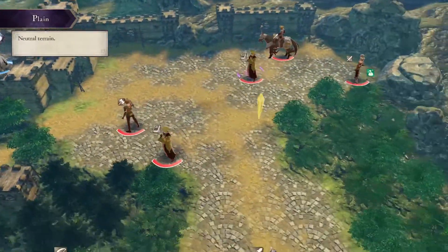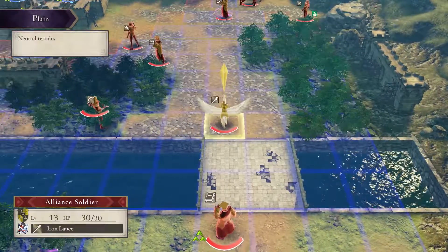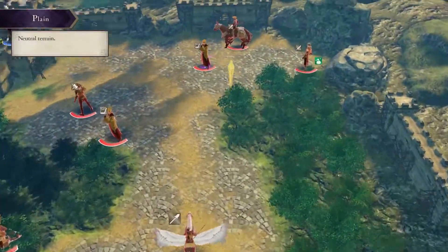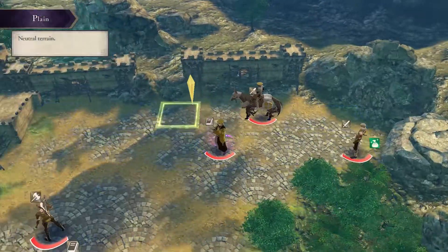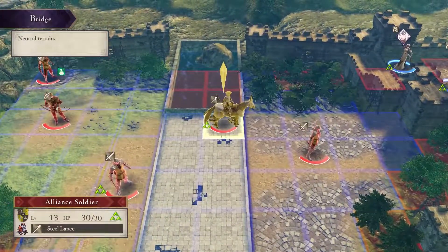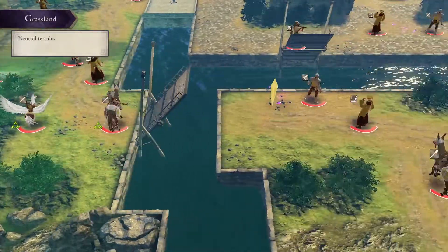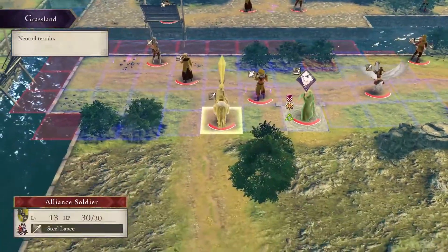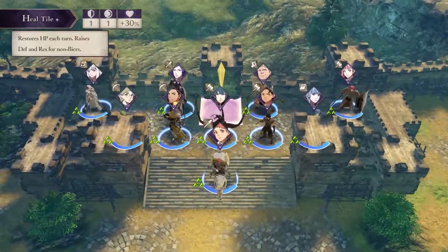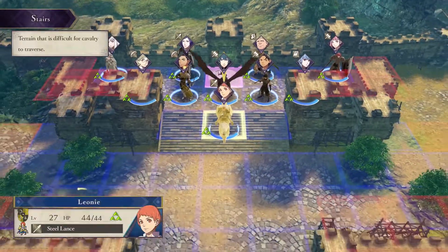He's got quite the army. In particular, he's got a number of flyers — Pegasus Knights — as well as multiple Cavaliers. Those are going to be your biggest obstacles because Pegasus Knights can fly past most of your units and get onto the pink square.